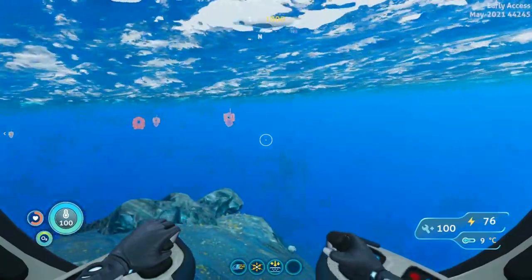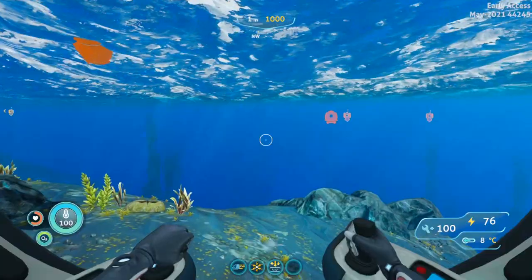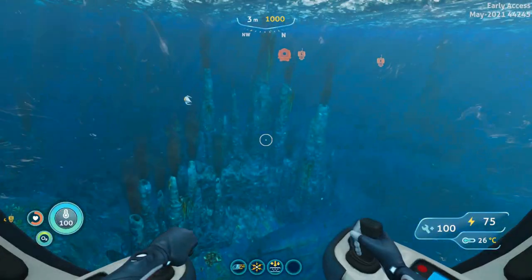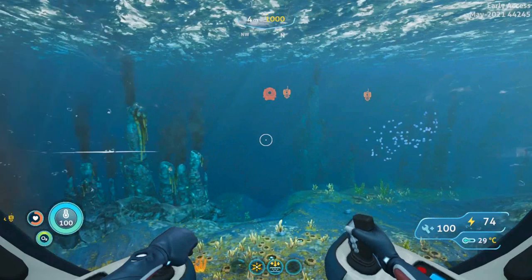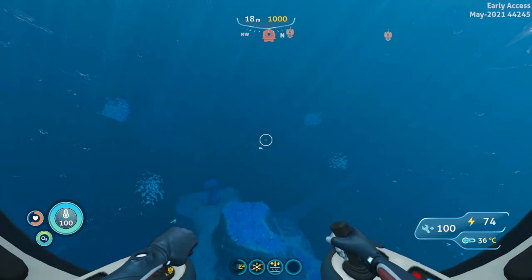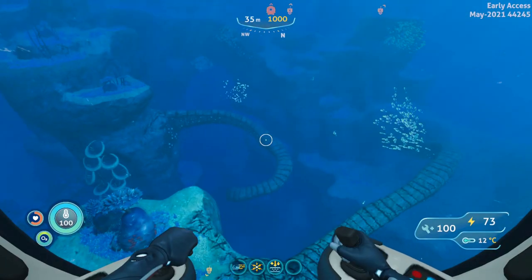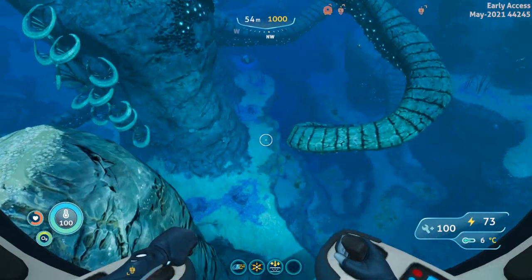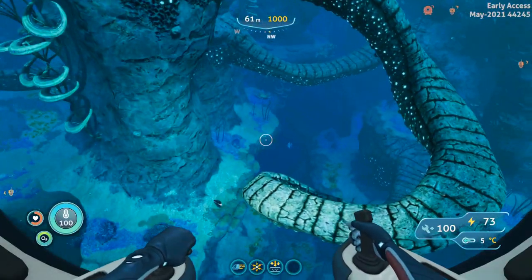I'm going to be showing you the Twisty Bridges biome and we're going to be looking for Table Coral in there. They usually grow in very solitary single pieces along the rock walls. I'm heading in the direction of my drop pod to take me into the Twisty Bridges, and then we're just going to be going down and watching along these rock walls for some Table Coral.